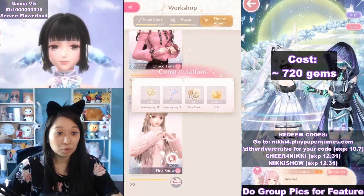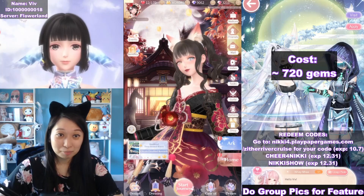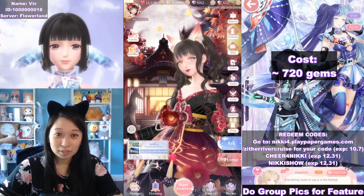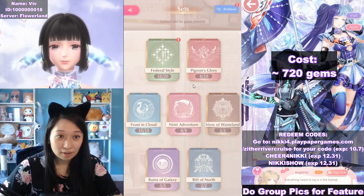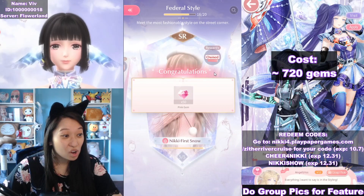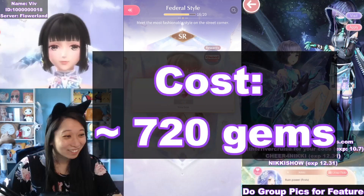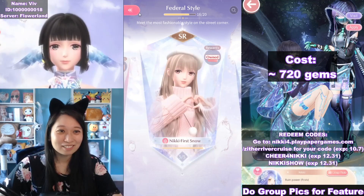Let me claim the rewards — thank you for the keys and the upgrade materials. Let's go to the index, set Federal Style — reward! 50 gems only? How much did I pay for this? 720 gems? Oh sweet Jesus.